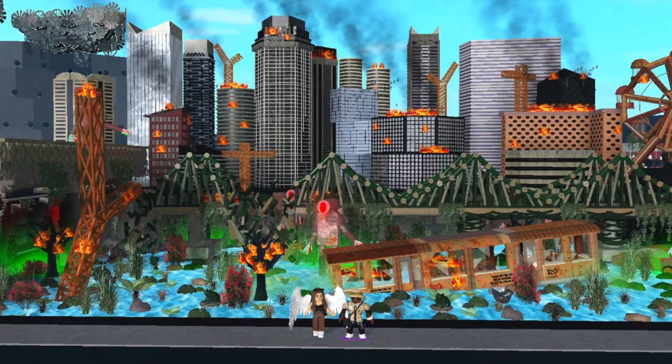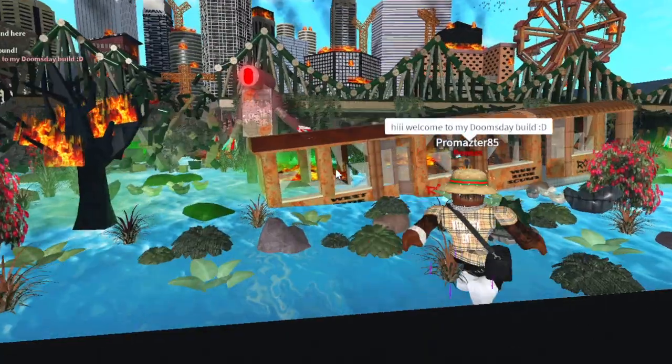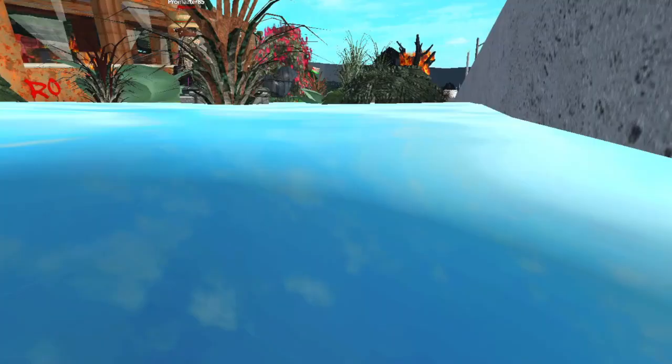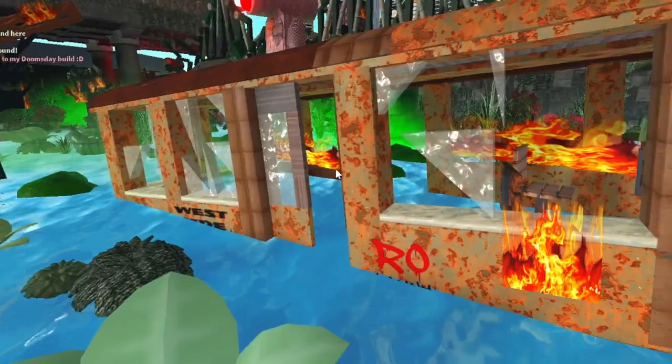If I back up — this thing is massive! Oh my gosh, look at the detail on the bridge, that is insane. Welcome to the doomsday build. It looks like there's water but you can walk on it — interesting. Probably just uses the basement or something.